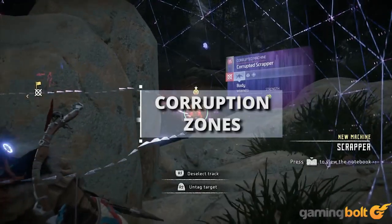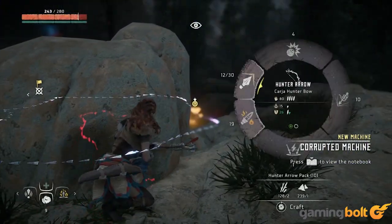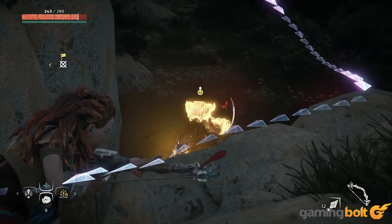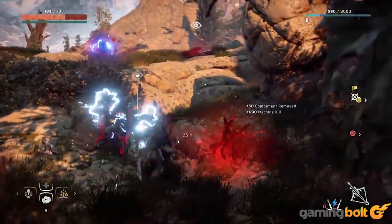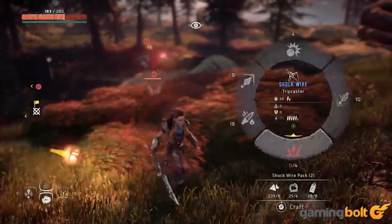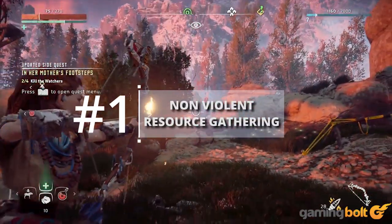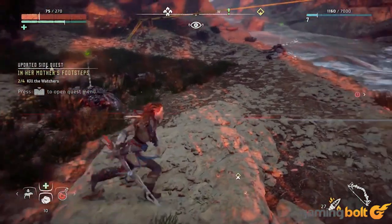Corruption Zones: One of the open-world activities in Horizon Zero Dawn is the Corruption Zone. This is where you'll find corrupted enemies — though Guerrilla hasn't gone into specifics on how much tougher they'll be, expect the toughest fights based on their level. Clearing a corruption zone is said to make neighboring missions easier.